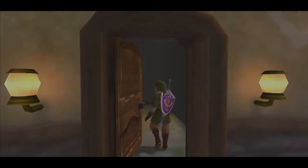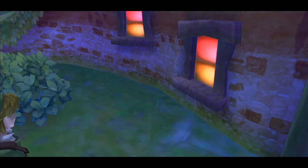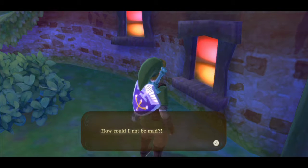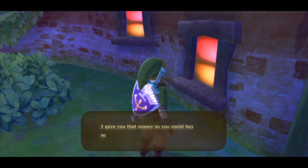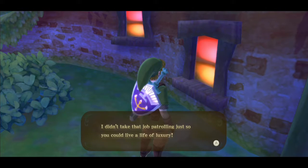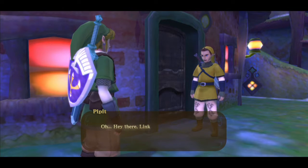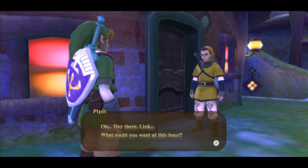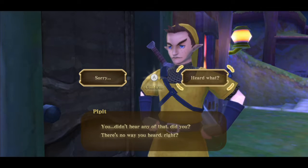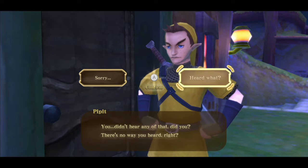I accidentally stumble into Pippet arguing with his mom. He's upset that she's been paying someone rupees to clean the house instead of buying bread, and he's worried he won't have money for the night academy. He says he didn't take that patrol job so she could have a life of luxury. Then he notices Link and asks if we heard any of that. It's not cool for Pippet to lash out at his mom, but things happen sometimes.